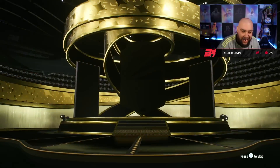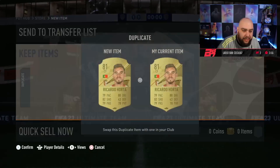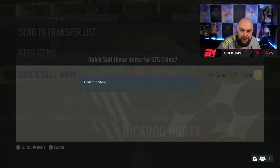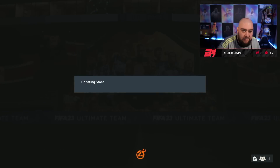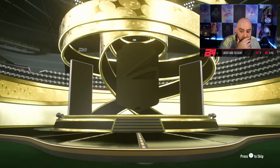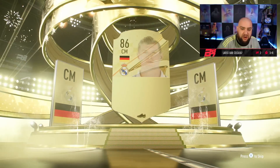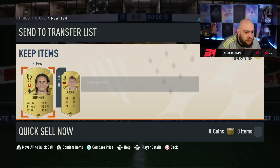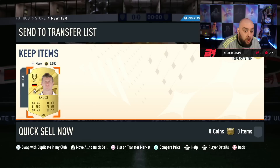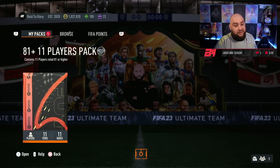I'll open it now and see what we get. Bobby Firmino, Horta — can be discarded. We'll open this one first — 85x2. It's a walkout. Not another Tony Cruz! Wait, have we already got an untradeable Tony Cruz? No, I don't. Nice — so that's going to be good. I have made a million on drafts, yeah. Right, 81x11.